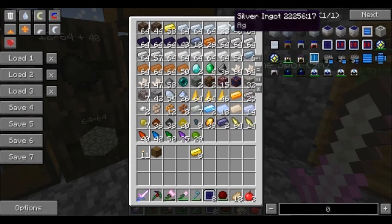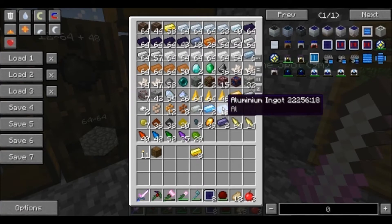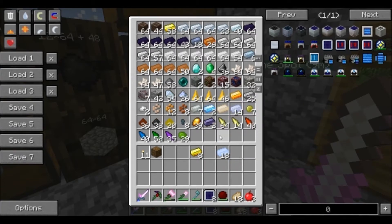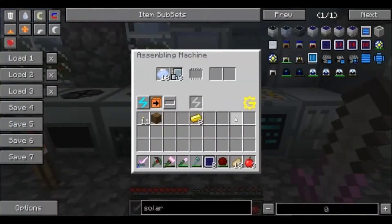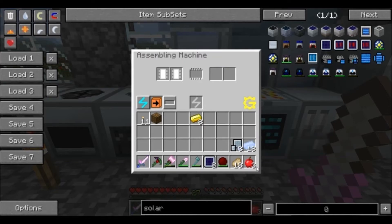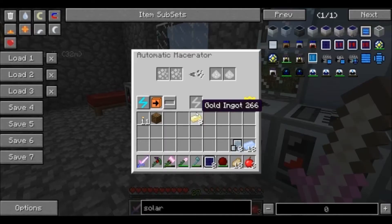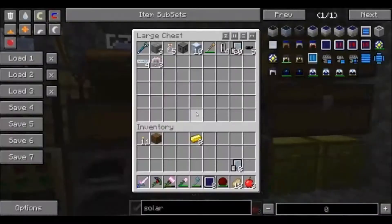Wait, why is the lead different? Why is the tin different? Oh, we actually have a lot of aluminum! We can use this aluminum to make a bunch of machines. Hold up, I need aluminum plates, don't I? There you go — do that, go to town!